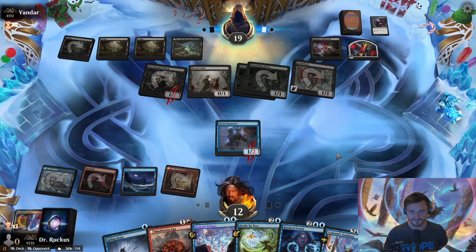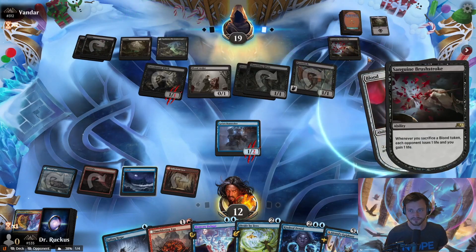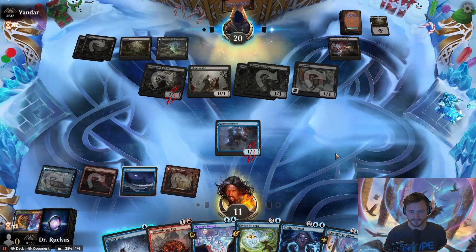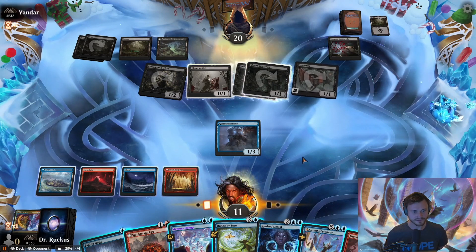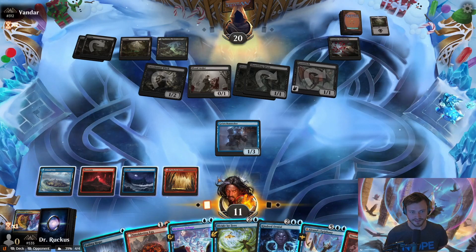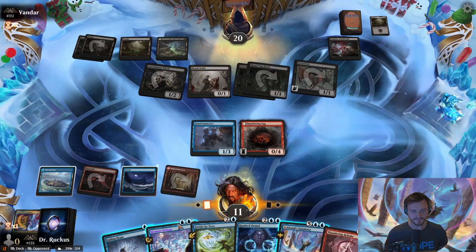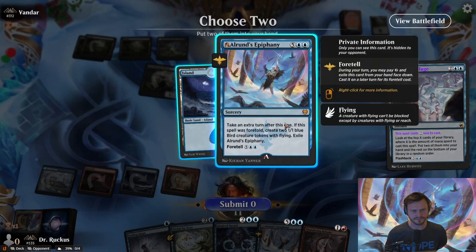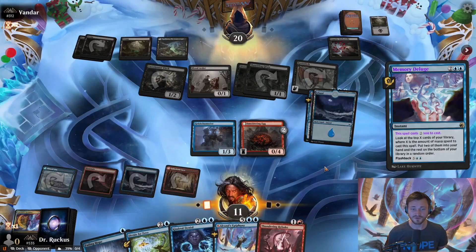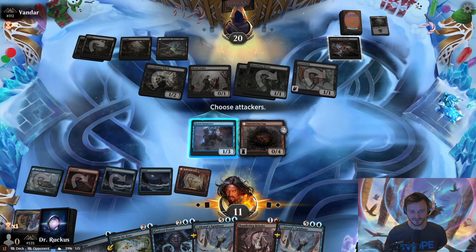Opponent cracks a blood token, draws a card, drops Infernal Grasp — Geist Channeler wasn't worth killing apparently. They crack the second blood token. Sanguine Brushstroke deals extra damage. We have Deluge, Smoldering Egg, and Divide by Zero. Let's give the egg a go, leaving up two mana for Deluge. Because the Deluge only costs two thanks to Geist Channeler, we only look at two cards — but we got exactly what we wanted: a land plus Epiphany.